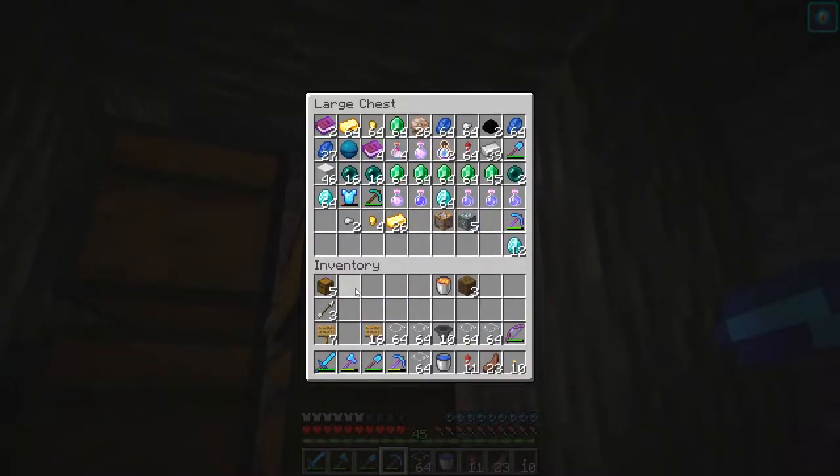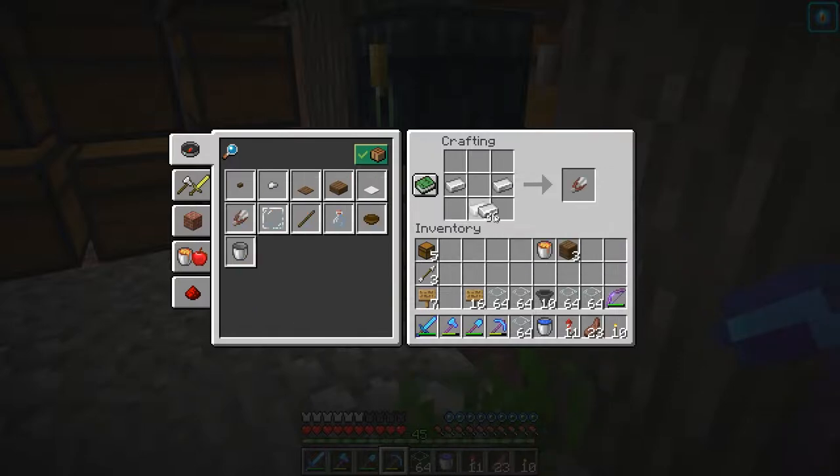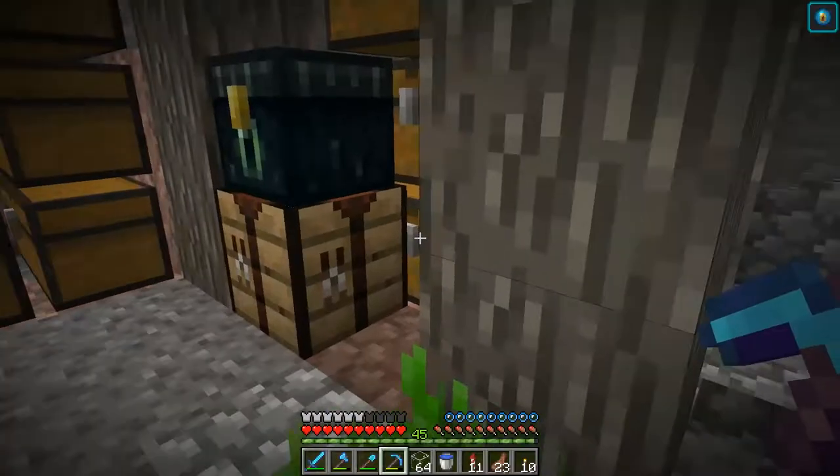Let's go and get this killing mechanism set up first. We've only got one lava bucket. I would like to get one more lava bucket. So let's make the bucket and we'll go and find some lava first, and then we'll be able to go and get what we want.